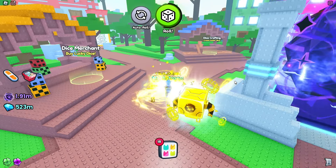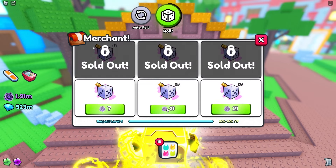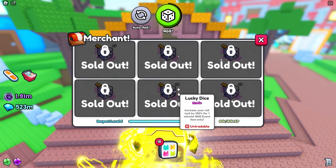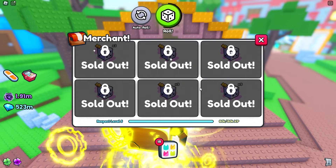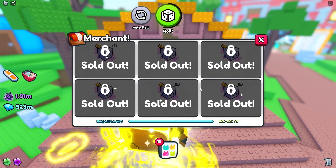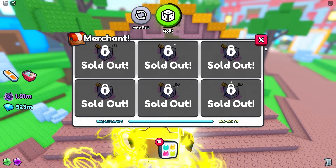Now that you know all four lucky dice, let's get into how to get them. When you first walk into this world, you'll see something labeled the Dice Merchant. You walk up to him, he restocks, and you can click buy and purchase all the dice you need — sometimes more. You can have up to six slots inside the merchant. From this merchant you can get the ordinary lucky dice, the golden version (Lucky Dice 2), and the first version of the rainbow dice.